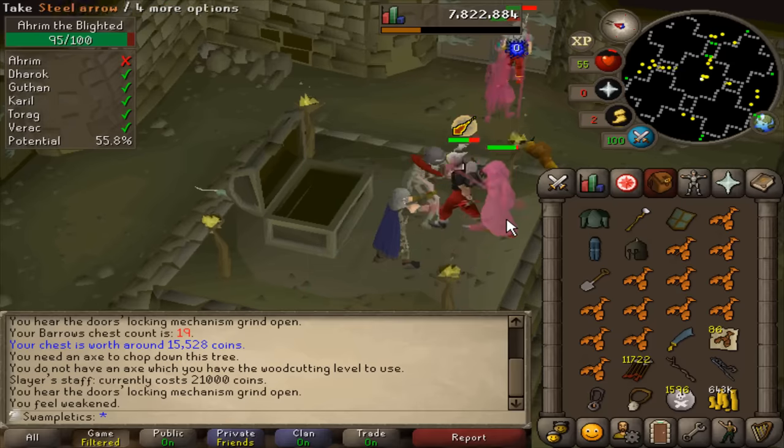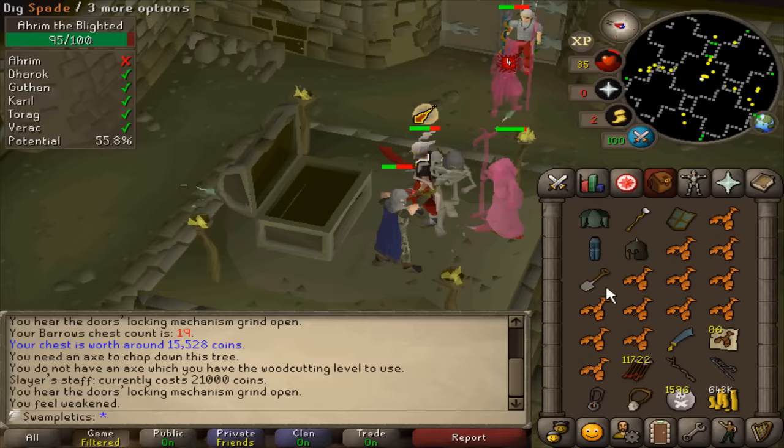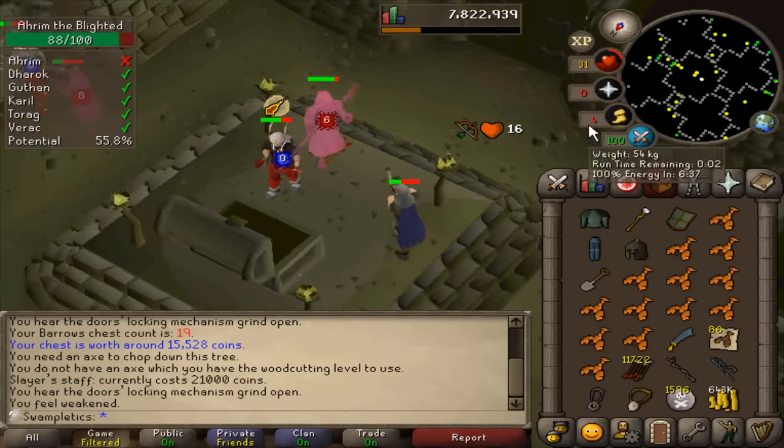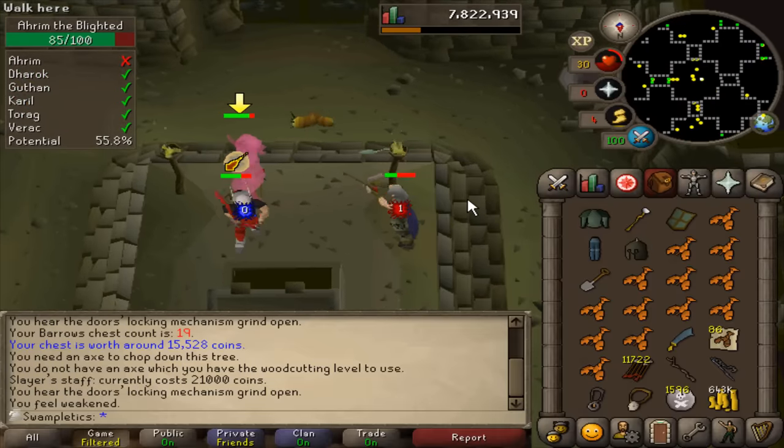I cannot tank Karil, but the question is can I tank Ahrim? I don't think I can really do that either — he's so accurate, it's actually ridiculous. Every single Barrows brother is way too accurate.